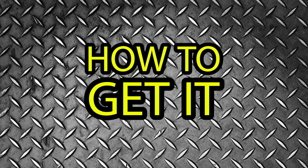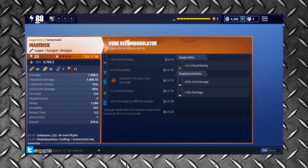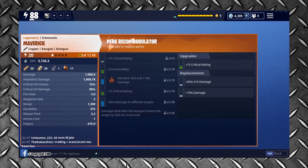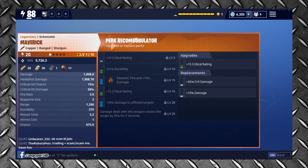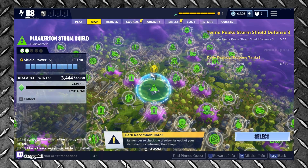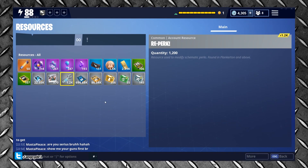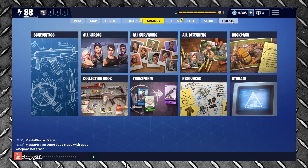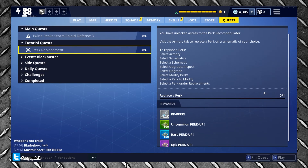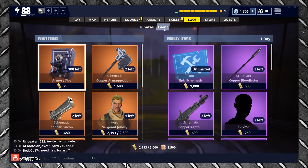How to get it. First things first, to unlock the Perk Machine — I'm just going to call it the Perk Machine — you'll first need to complete Plankerton Stormshield Defense 2. If you've already done it, then you'll be good to go. You'll receive an initial 1,200 reperk points in your resources, and access to tutorial quests, which will gift you further Perk Machine resources. Alongside the tutorial quests, players can gather further Perk Machine resources through the Event Store.